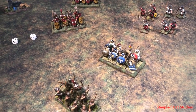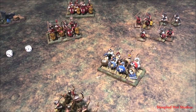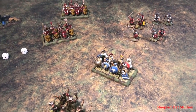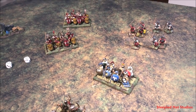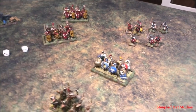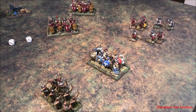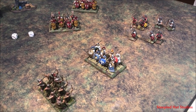Thanks for watching this first part of the ranged attack section of the Hail Caesar rulebook. Next we are going to be looking at morale saves involving ranged attacks, casualties, and shaken and shattered units. I think I'll make the ranged attack section into three parts. So thanks for watching — please like this video and subscribe, and we will continue on with the walkthrough as we go.